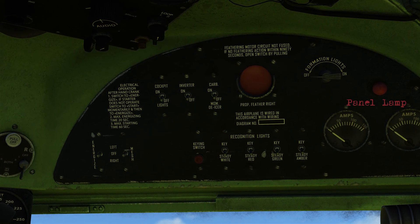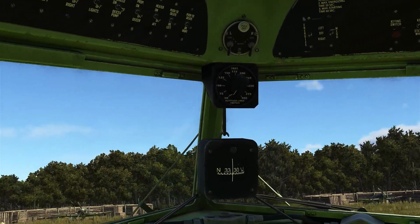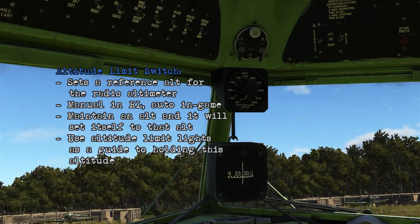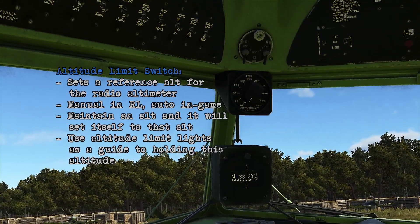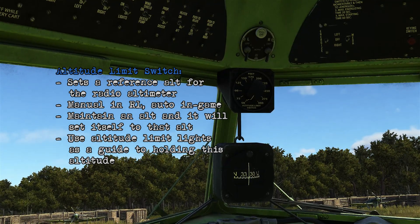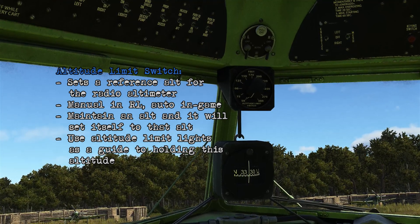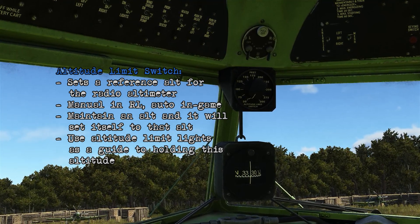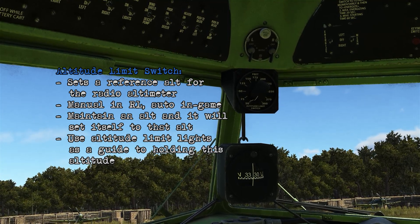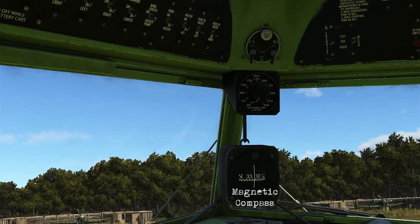You've got the panel lamp as well as two air meters. Then you've got magnetos, and under that is the altitude limit switch, which sets a reference altitude for the radio altimeter. In game it's controlled automatically — if you maintain an altitude, it'll set itself to that altitude, and use that in conjunction with altitude limit lights to let you know if you're able to hold a specific altitude when dropping cargo or paratroops. And below that is a magnetic compass.